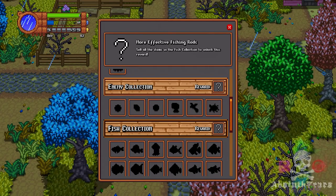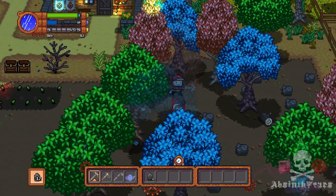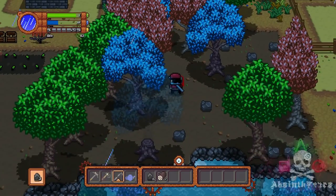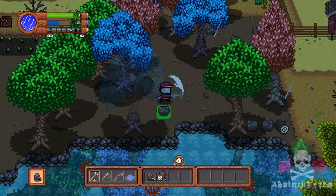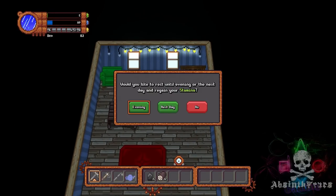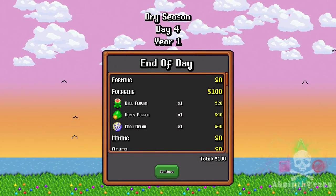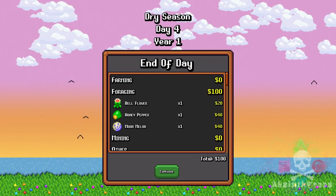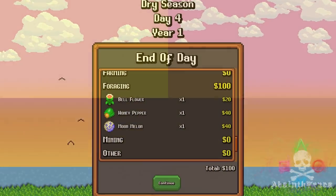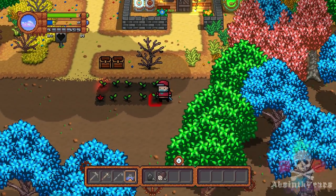Let's get things moving, montage style. Collect resources — rocks, wood — collect it all. And then sleep once your stamina is out.